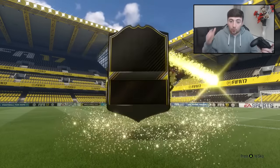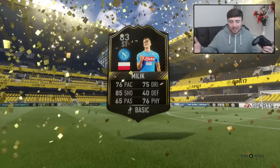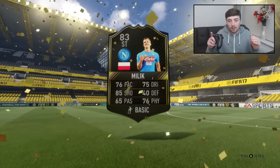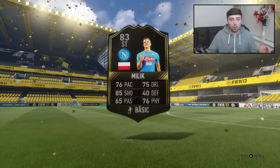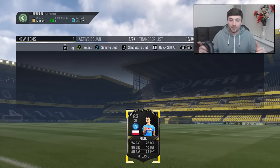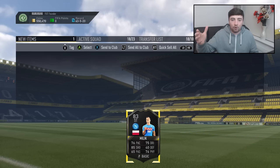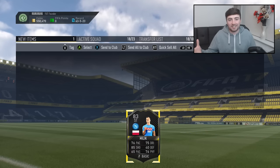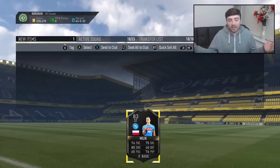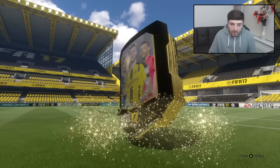After getting Dembele I've had to go out and buy a completely new ones to watch card for this squad builder challenge. We get Milik - I didn't even realise Milik was a summer ones to watch, 83-rated. Every time you get a card you want to keep and recycle, you obviously can't, so you have to go buy another ones to watch card for around 50k. Took a bit of a hit on coins but got Dembele in return. Milik appears again in the next pack but I don't want him.